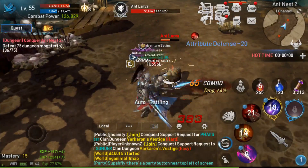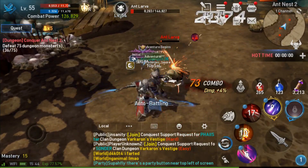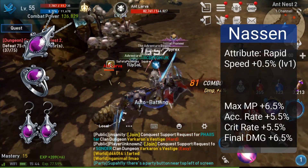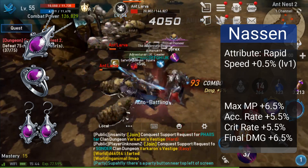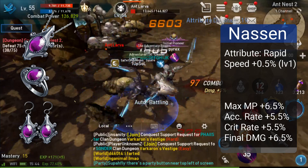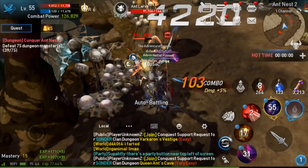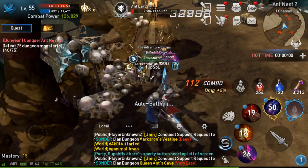There is a pretty big consensus on which accessory set suits the Abyss Walker the best, but is it necessarily correct? Nascent Accessories have become kind of the norm on most of our servers, and for good reason — they offer a speed boost, which is useful for catching up to or even evading enemies, and also a great final damage boost.